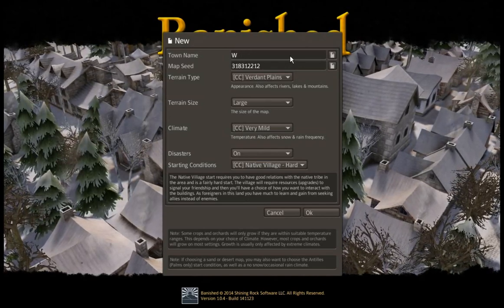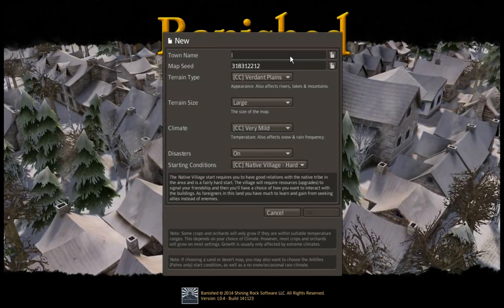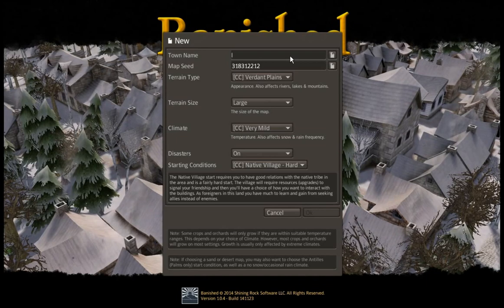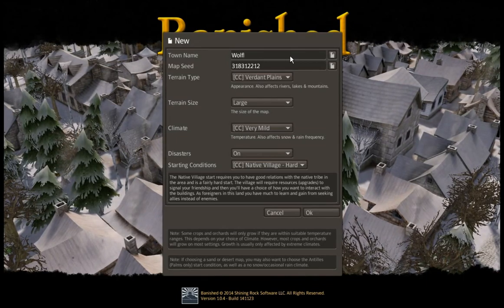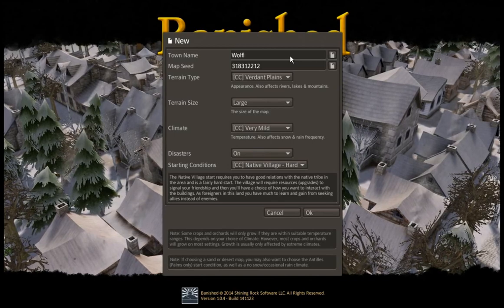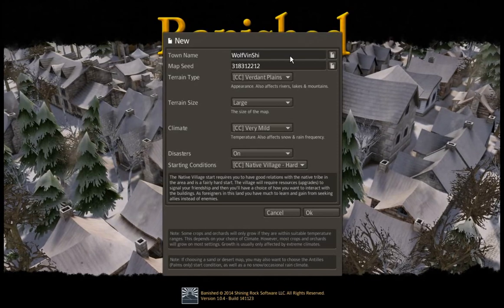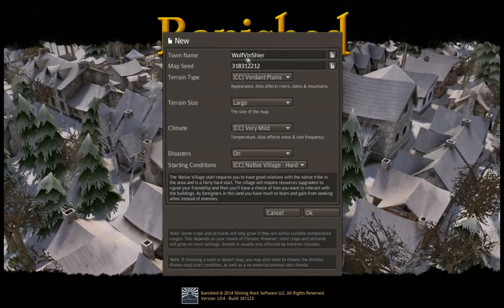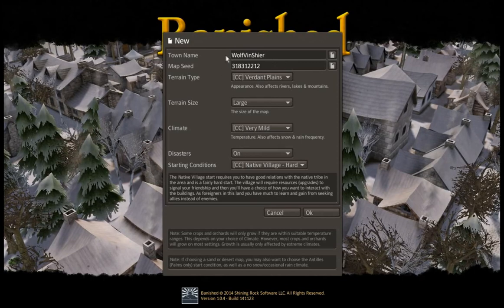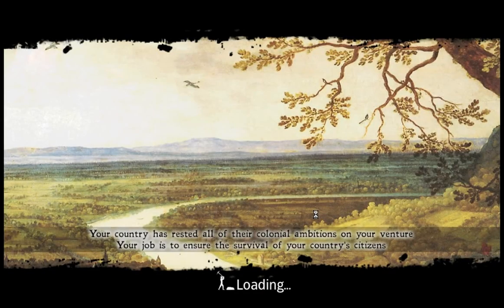Before I do that I want to name this... what would be a good town name? Wolfenshire — Wolfenshire will be the name of our village. So without further ado, let's go.